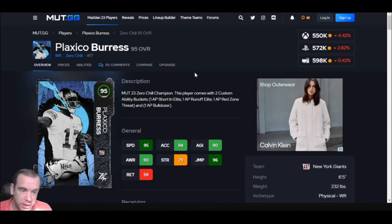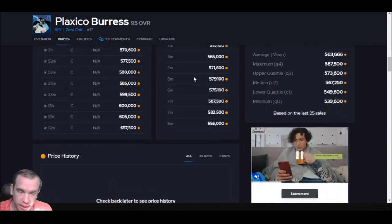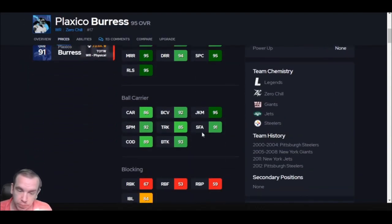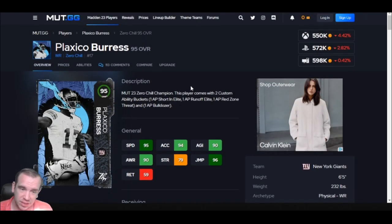That is number 10, Plaxico Burress. He is pricey at 500k, and I just can't recommend him. His route running is good because of the speed, and he can jump. His trucking is not even the highest, but you can still truck with him. I would just not invest my coins in it, because there are better options as we get to number 9.